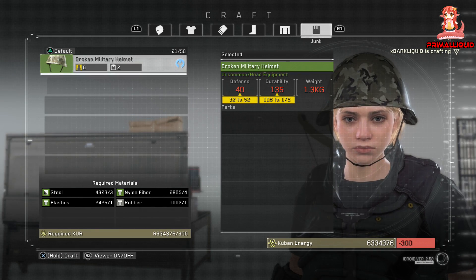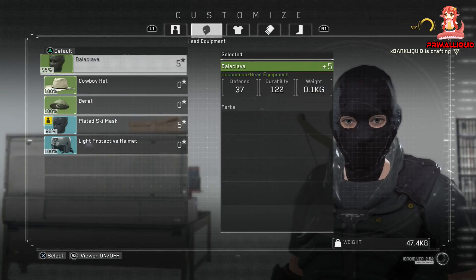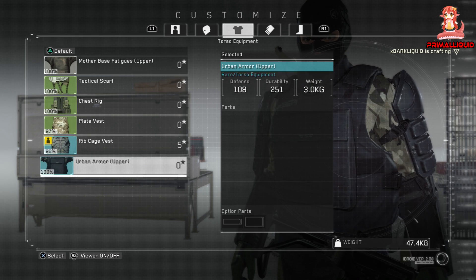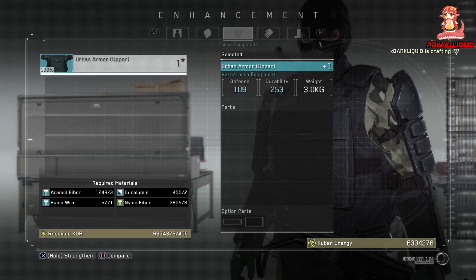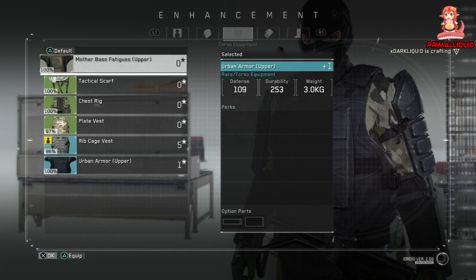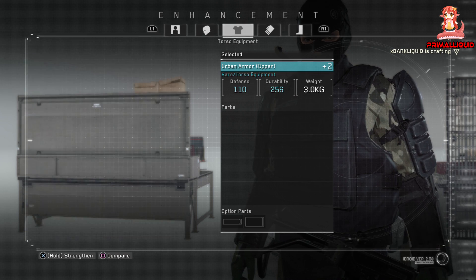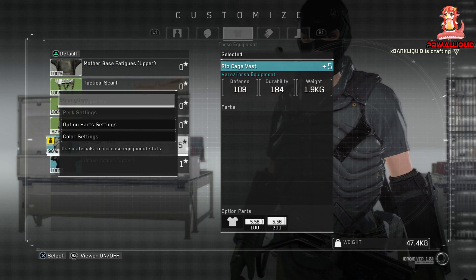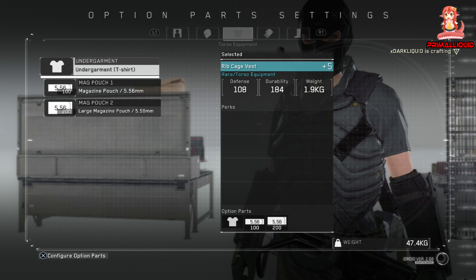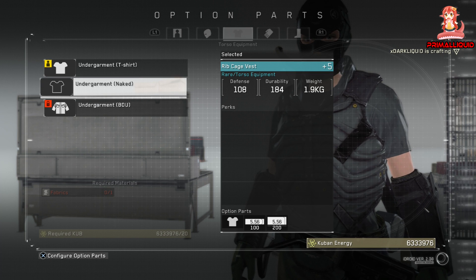Ammo is scarce and very limited. However, you can take a lot more ammo out with you thanks to your armour. When crafting armour, some pieces will have option part slots, which you can see at the bottom of the details page for that item. If you go into the customise menu and then select option parts, you can add magazine pouches allowing you to take more ammo into salvage missions — for example, 390 assault rifle bullets instead of just 90.